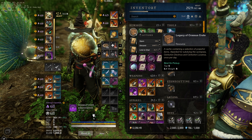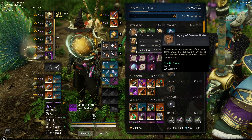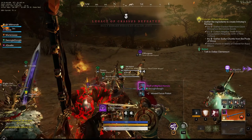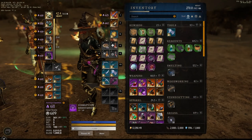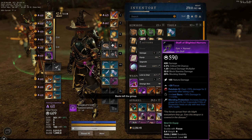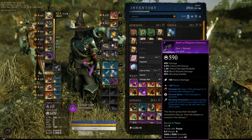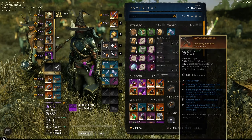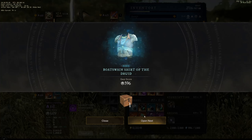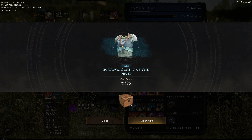We just wrapped up a Legacy of Crassus run - the first one of the day. Going to do maybe one or two more. Second kill of the day - we didn't get a chest, but we got a drop: Staff of the Blighted Horrors with mending protection and ancient bane. Interesting - I wonder if that's one of the 600 item drops. Opening the first chest now.